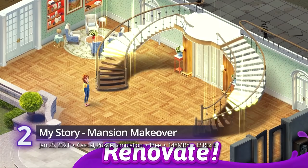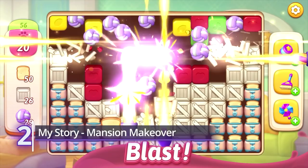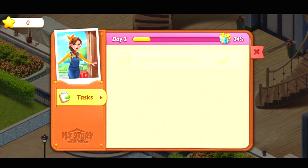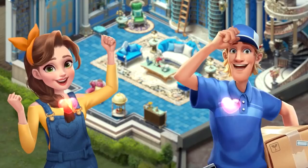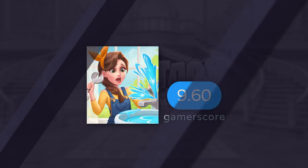2nd: My Story Mansion Makeover. Make your dreams come true in this management game that mixes match-three puzzles with house renovation gameplay. It's one of those deceptive ads you see online where the gameplay is far from what's advertised, but it's still fun and doesn't require that much work. A simple tap of your fingers can net you rewards that get your mansion coated in gold. A GamerScore of 9.63.